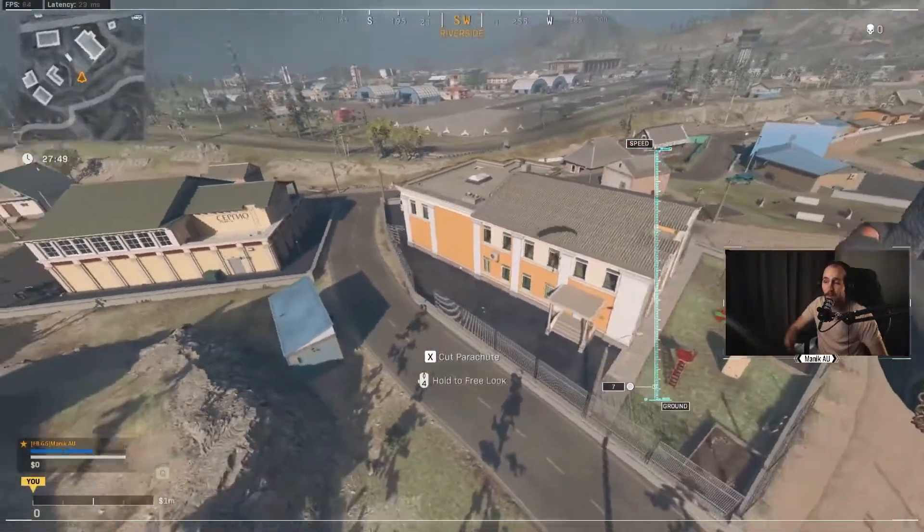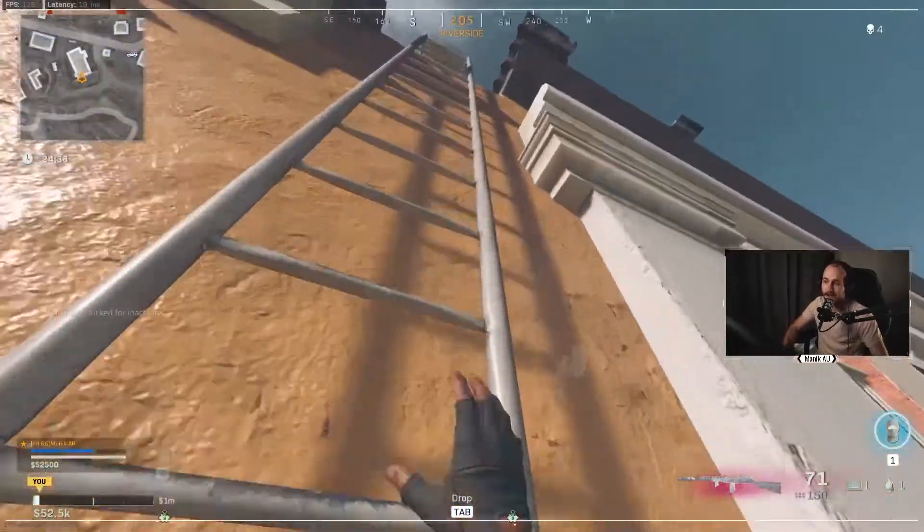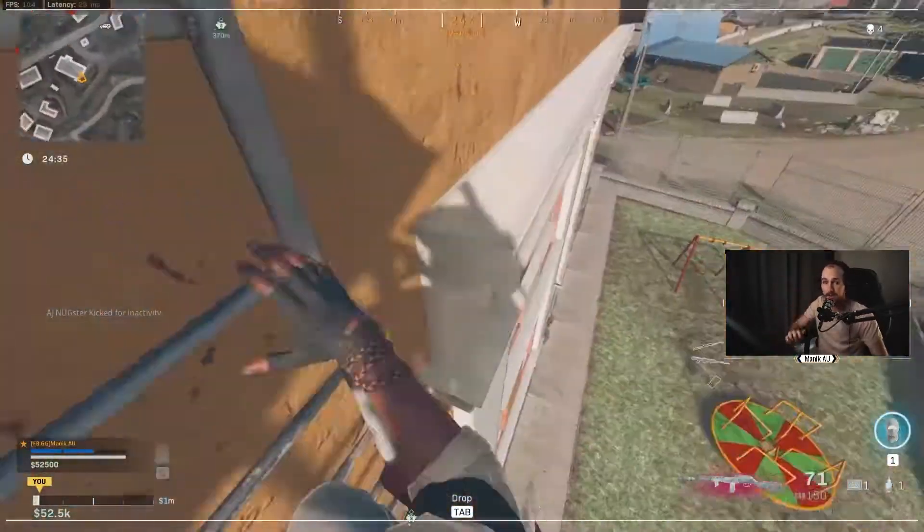Once you get these jumps mastered, you're going to be able to 1v4 in school, no problem. Now we've got this ladder on the back here. We can use the ladder to go all the way up to the roof like this, and that is a good push.